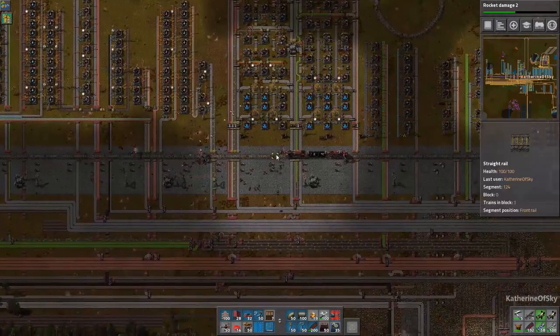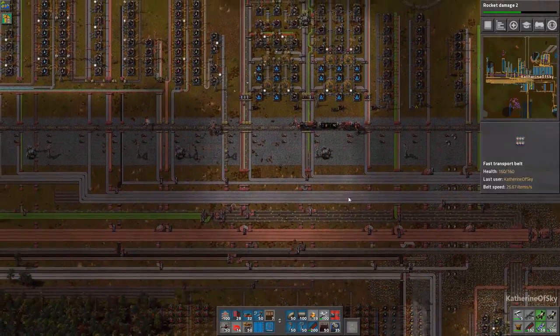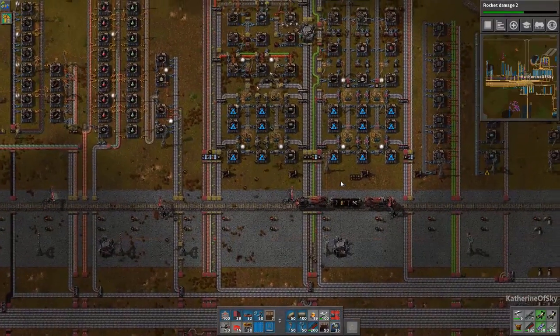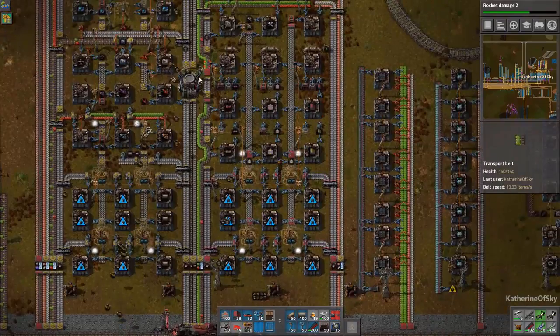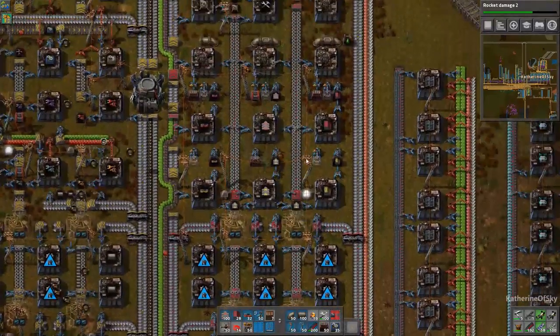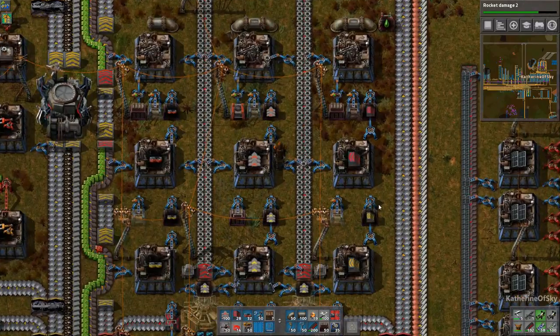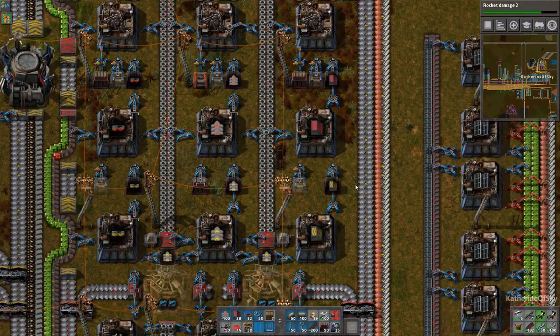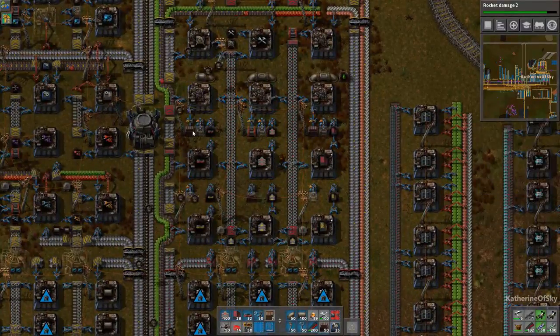They're assembling stuff down here apparently — nice, must be just within construction range. The one thing I have not done is upgrade the belt area of the mall. The belt area is very special because it has circuit conditions on these inserters and it takes from requester chests.